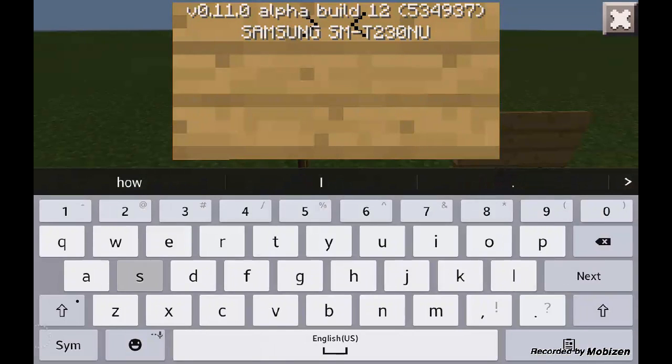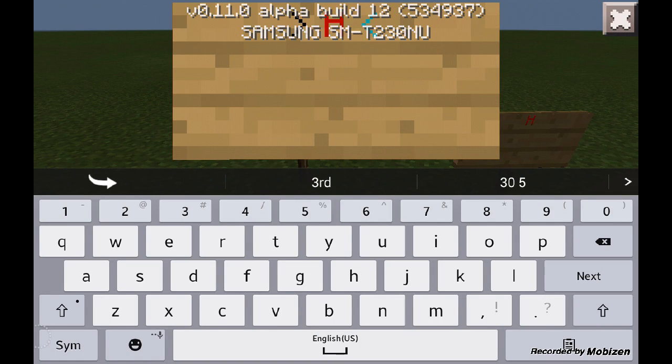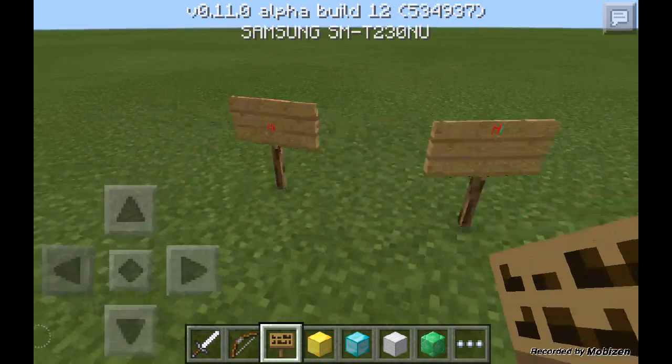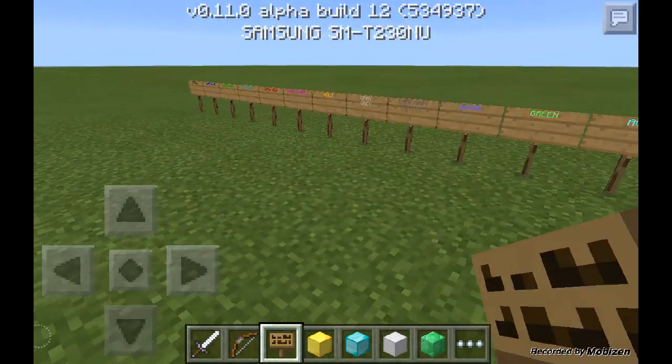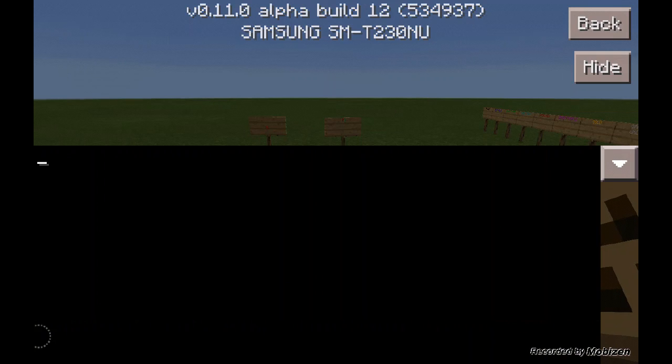You can actually mix and match colors. So let's say you want to do a line of red — you do that — then click 'S' again and do blue. There you go, you have red and blue. It just says 'hi' but it's pretty cool. You can do many many things with that.